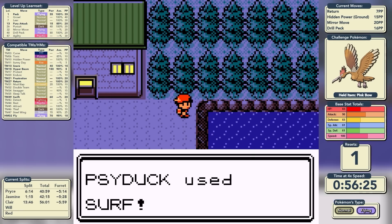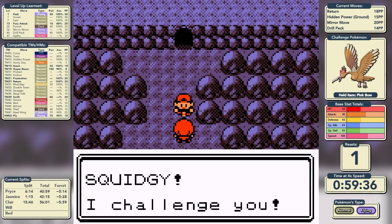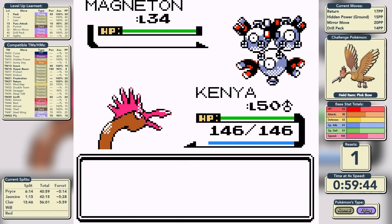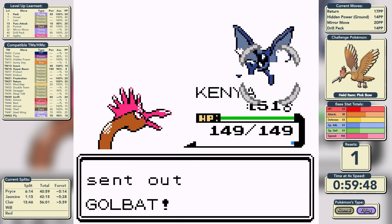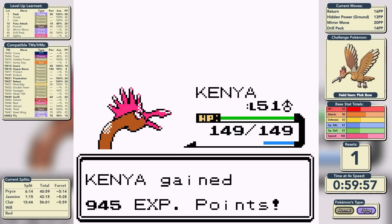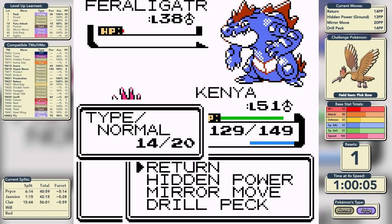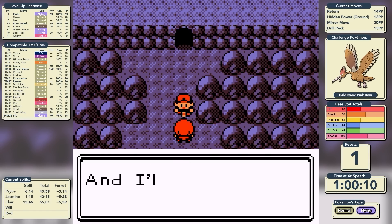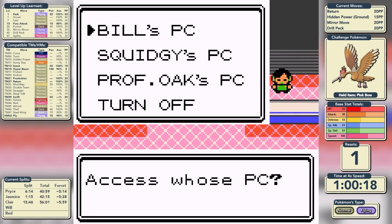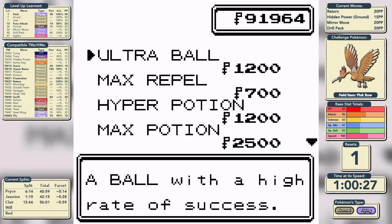We are still well ahead of Furret's pace, and Furret was on a phenomenal pace. We pick up the Rare Candy east of New Bark Town and head into Victory Road for the final rival battle. Rival 5 leads with Sneasel — Return knocks it out in one shot. Hidden Power takes care of Magneton with a critical hit. Return now one-shots Golbat, Hidden Power handles Haunter, a single Return for Kadabra, and Feraligatr goes down to Return and Drill Peck. We heal up at the Pokemon League, say thank you to our HM friends — the other Kenya, Abra, Psyduck, and Paras — and prepare to take on the Elite Four.